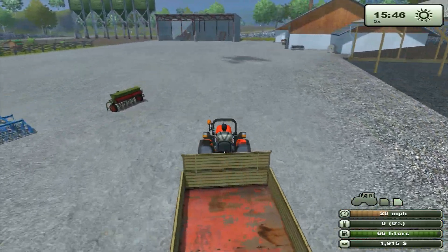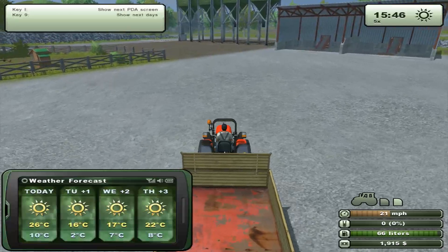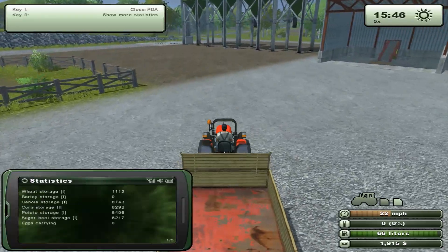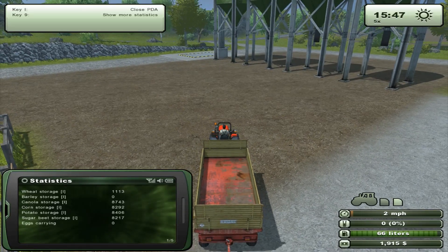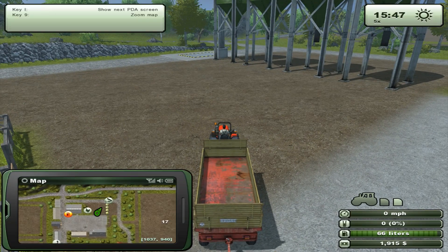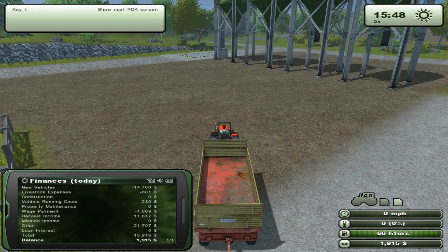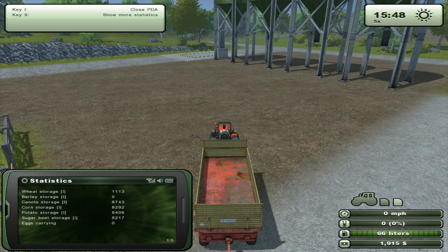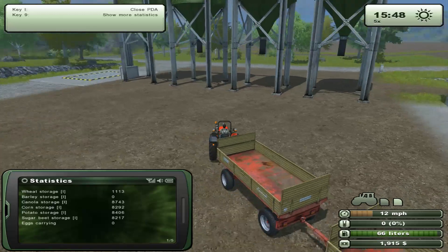Let's bring up the PDA quickly and check how much we have stored. We have a lot of corn, we have a lot of canola. What are the prices at the moment? Canola - lots of money at the freight yard. We should go for canola then - that will definitely bring us some money.